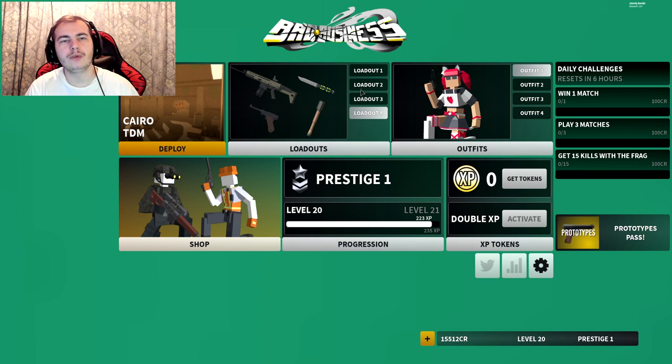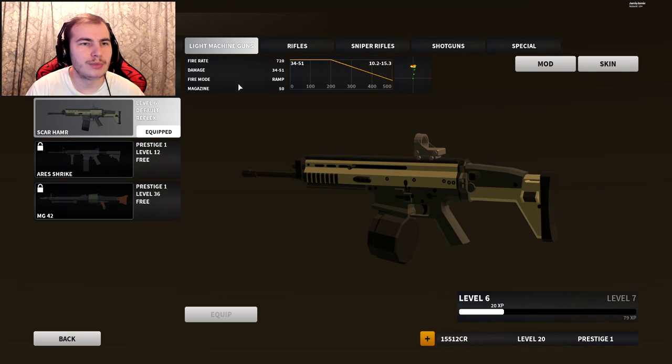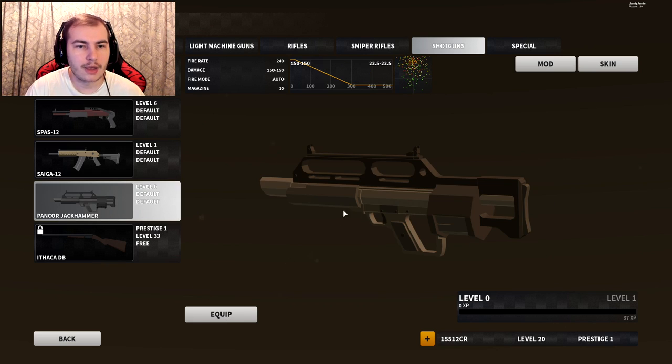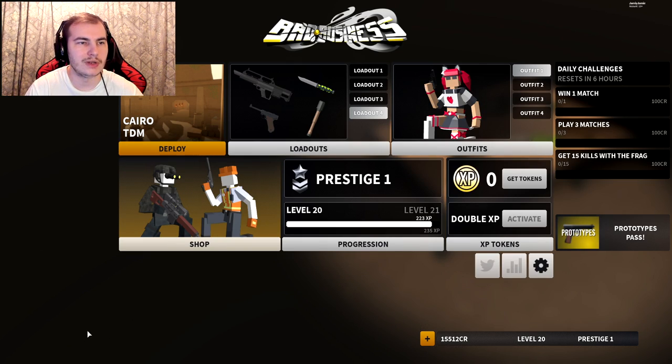A loadout and outfit menu is redesigned, the main menu is restyled, and the settings menu has moved — so that's basically it for the update. Let's quickly go ahead and put on the new weapon. It is a shotgun — looks kind of interesting. You can't spin it around anymore like you used to be able to. There are no mods for it unfortunately.